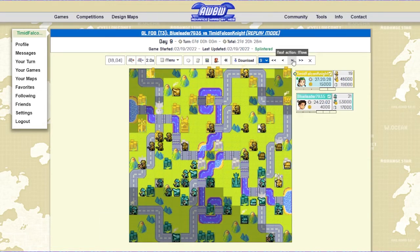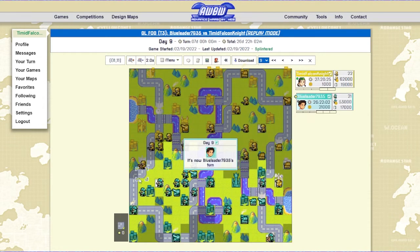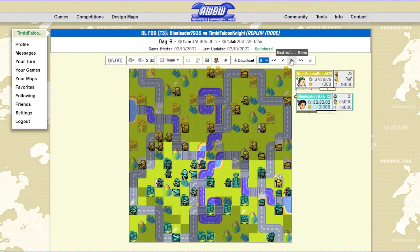I go ahead and just cap the lab, because why not? It's an extra bit of vision. Not only does the lab give me vision, but it's also scouting a little bit on a pretty defensive tile. So capping labs as Sonya is not super stupid to do. And this is actually the main reason I like playing Sonya in fog — your opponent can't see your health values and you can dart in and out of the fog with your units. So you can do a bit more mind-gamesy type stuff with her. I think she's a bit above average if you know what you're doing.